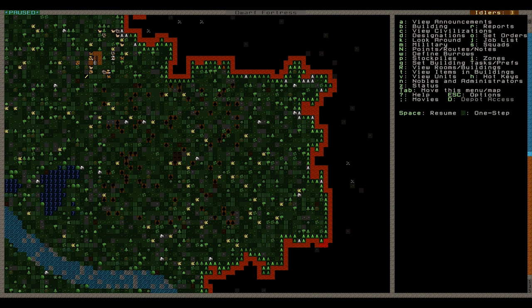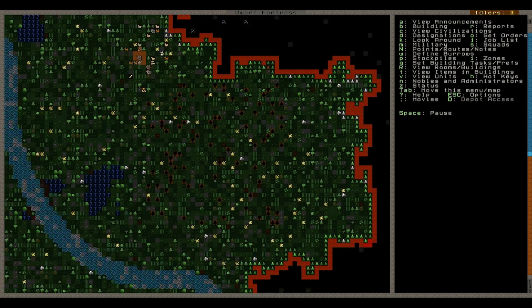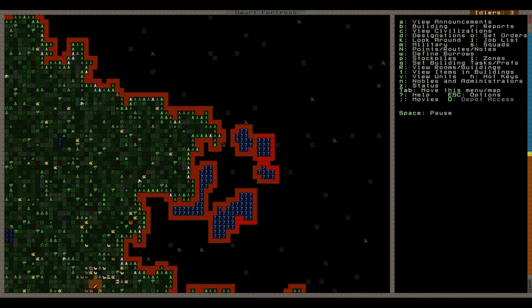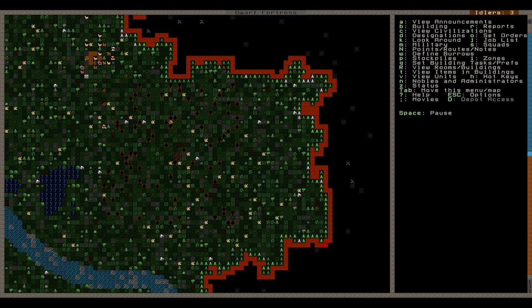Hello and welcome, this is D-Man bringing you Let's Play Dwarf Fortress, my very first Let's Play. As you can see, I have chosen my Embark spot. What it had was Fluxstone, Metals, Shallow and Deep — I think I just said yes for both — Fluxstone and a River. And I'm happy with those conditions.